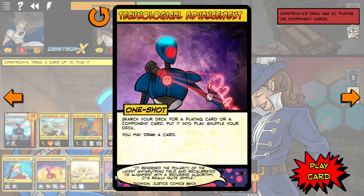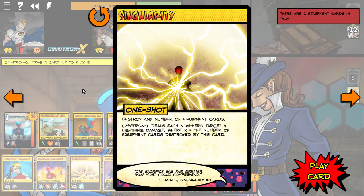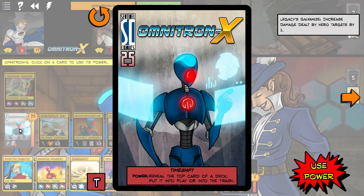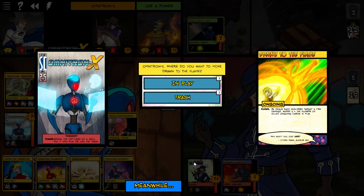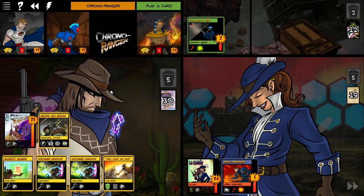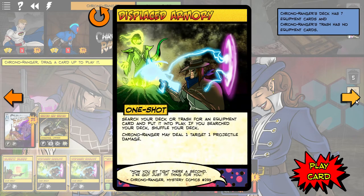Search your deck for a plating or component card and put into play. Let's put another equipment card into play. I have no other cards — that's fine. Come on Ra, we've been waiting for another five-damage banger. Doesn't really do anything — there are no ongoings. Remove all bounty cards from your trash into your hand — none in my trash.